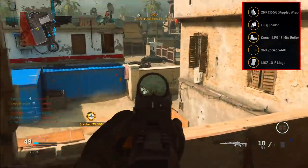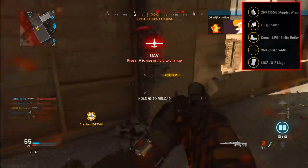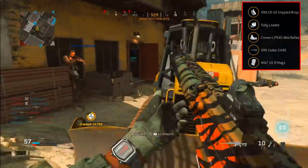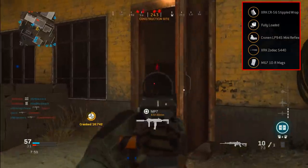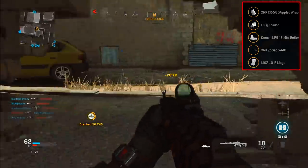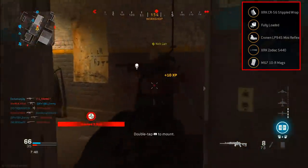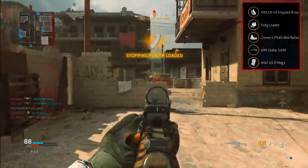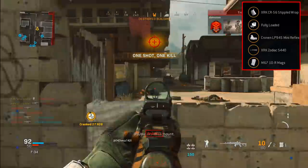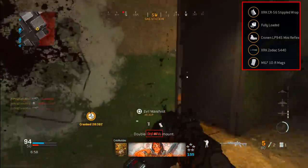To start off, for the optic I am using the Cronin LP 945 Mini Reflex, just so I get a clearer sight on my enemy — it definitely helps you zero in on your target, especially when you only have 10 rounds to work with. You definitely want to hit your shots as accurately as possible because before you know it you will run out of ammo. For the perk, I'm using Fully Loaded so we don't run out of ammo and we're not worrying about picking up random weapons. For the rear grip, we're using Stippled Wrap — same concept applies, especially with only 10 rounds we want to pull up our weapon as fast as possible and get the first shot off.